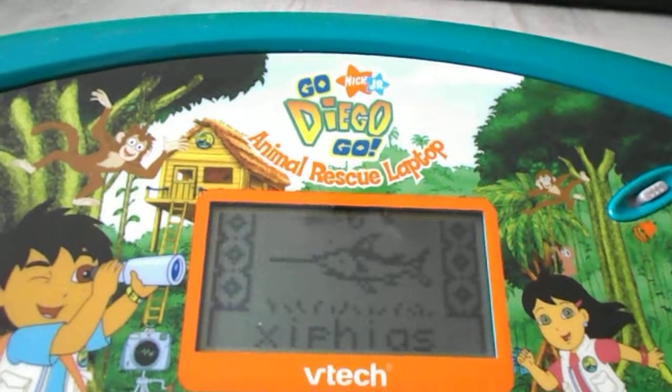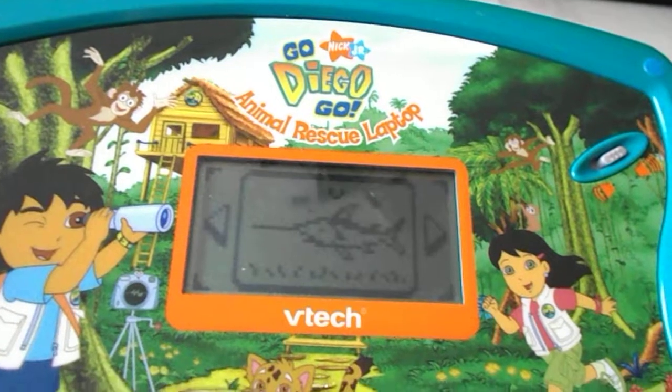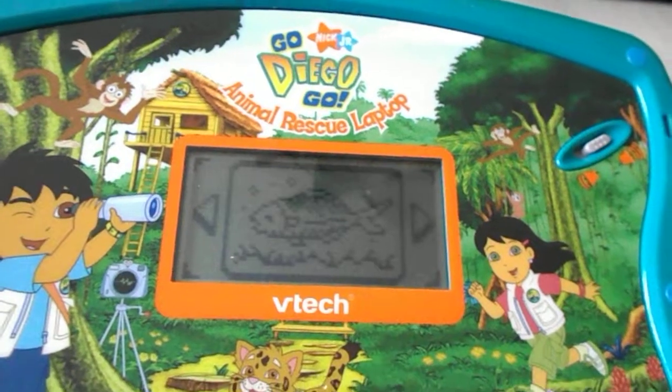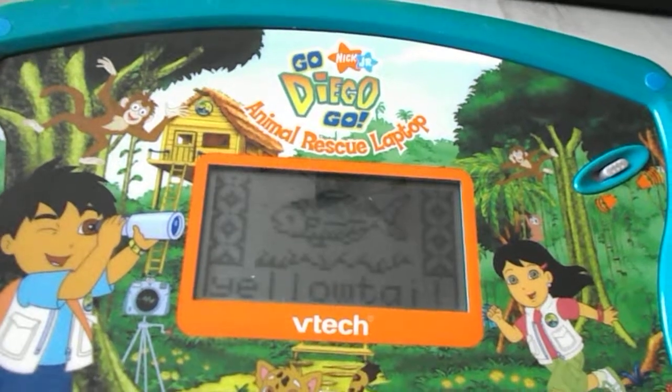Cepheus. The Cepheus has a sword-like nose. Yellowtail snapper. The Yellowtail snapper travels in groups called schools.